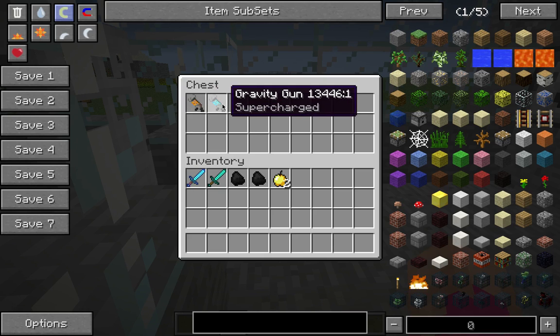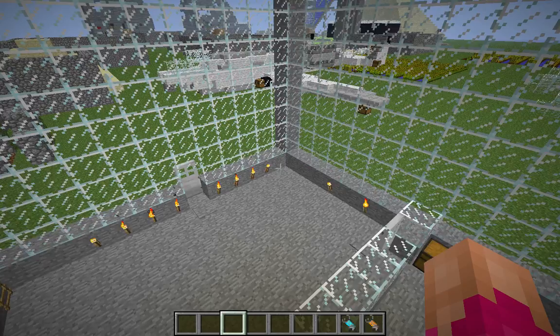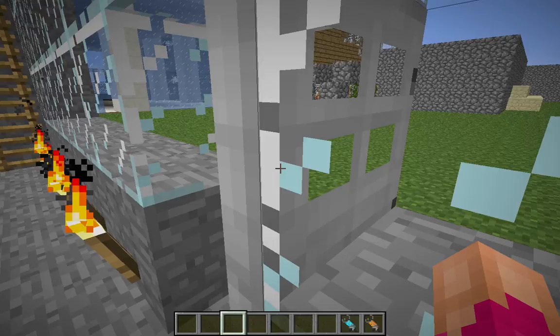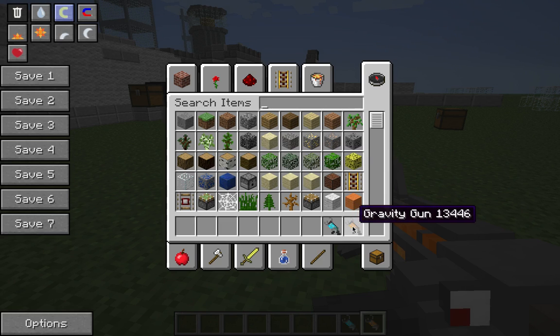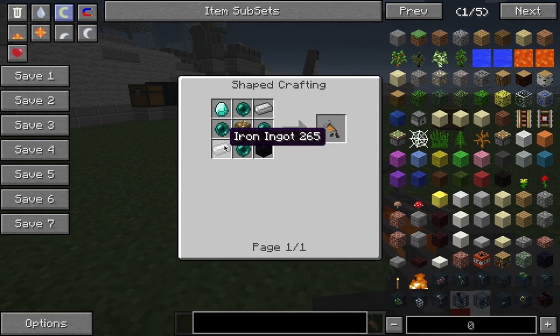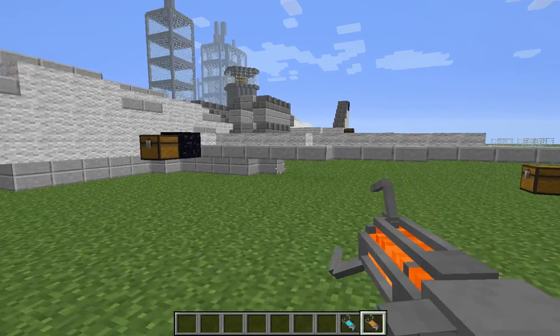What this mod does is it brings in two new Gravity Guns into your game. First, how to craft the regular Gravity Gun: you're going to need two Iron Ingots, one Diamond, one Obsidian, four Ender Pearls, and one Glowstone. To craft the Super Charge, you need the same thing except in the middle, instead of a piece of Glowstone, you'll need a Nether Star Soul. Really expensive.